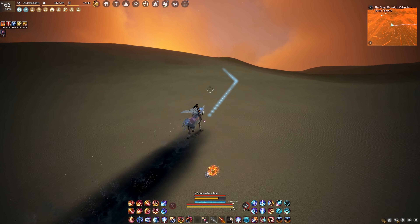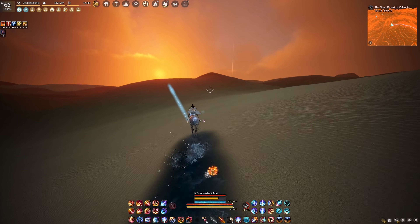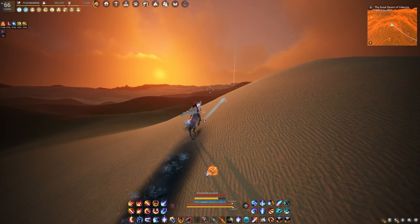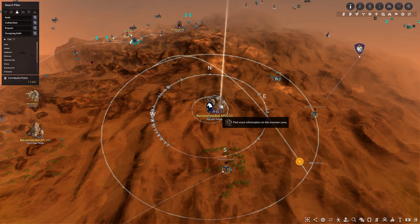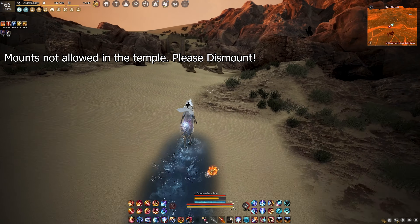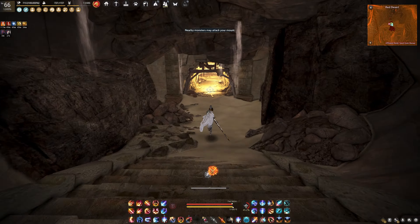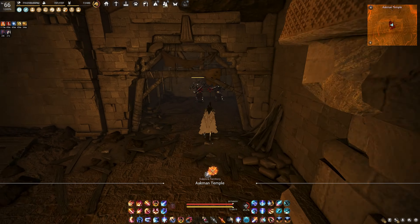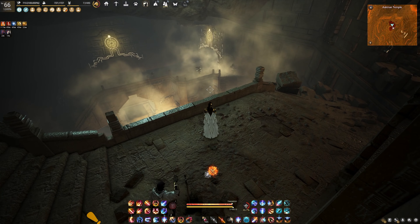If you prefer fast travel like me, remember that you must have a Dine horse. Alternatively, you must own a camel or an elephant. Camels, elephants, and the Dine, unlike other mounts, do not slow down in the desert and are more efficient. Currently on the screen, you are seeing an example of the Akman temple entrance. Passing through this door will take you inside, leading you to the topmost room of Akman.